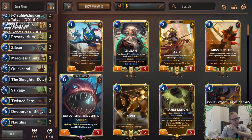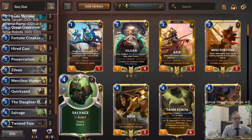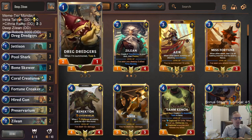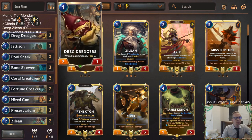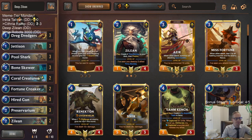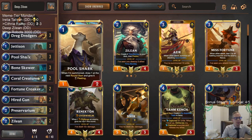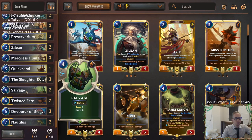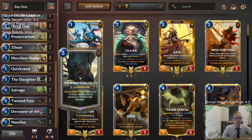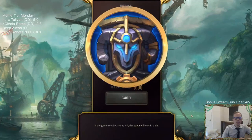Instead of playing three Zileans and three Nautilus, since we don't want Zilean until later, we're only playing two. That gave us room for two Twisted Fates - a Swiss army knife to help get to the late game. Early game is all about tossing. We have Dredge Dredgers comboing with Bone Skewer, Hired Gun, Merciless Hunter, and card draw like Pool Shark, Fortune Croaker, Preservarium, and Salvage to go deep fast, plus sea monster stuff: Slaughter Docks, Devour, Nautilus.